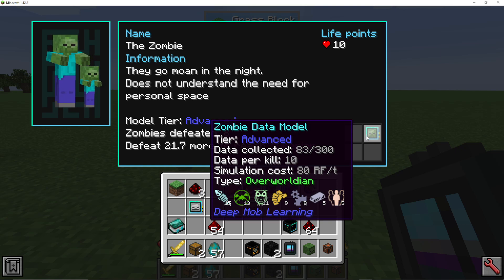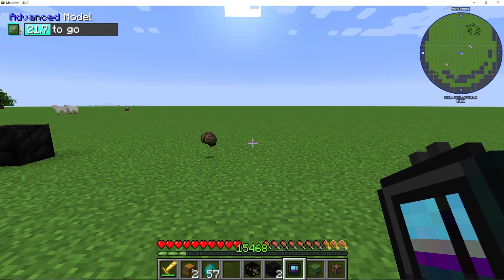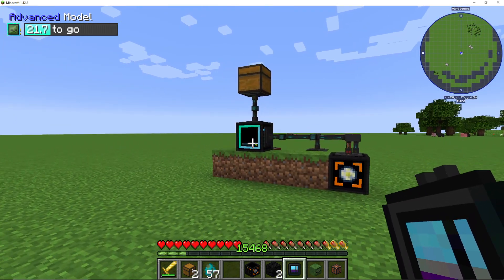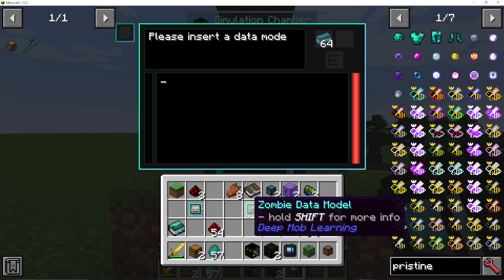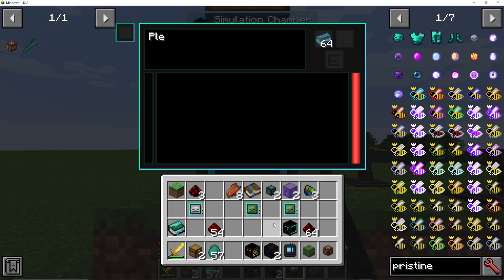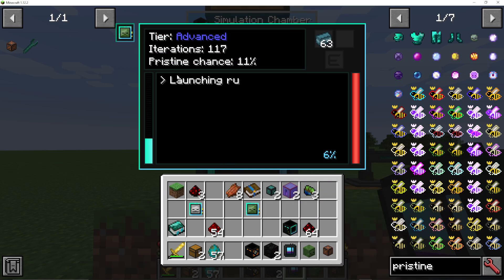We can actually get 10 data every time we kill a zombie. But you can also do this automatically — basically, when we put it in the simulation chamber, it's actually also going to get data when it's running the simulations.